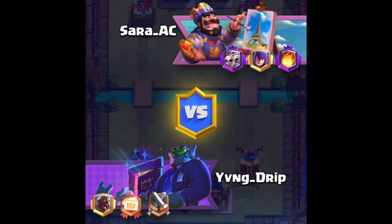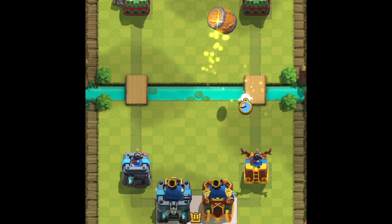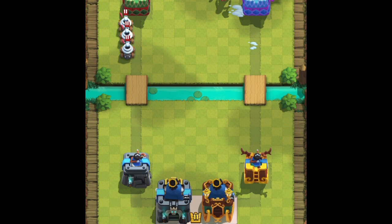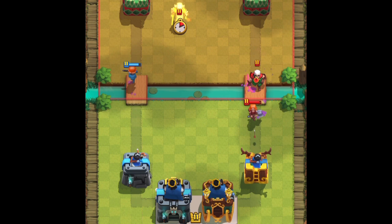All right, guys, let's get it going. Starting it off, I'm going to start off with a Goblin Barrel Ice Spear on the right. He's got Zappies on the left. Play the Witch. I'm going to fireball that. Great fireball play — astounding value.